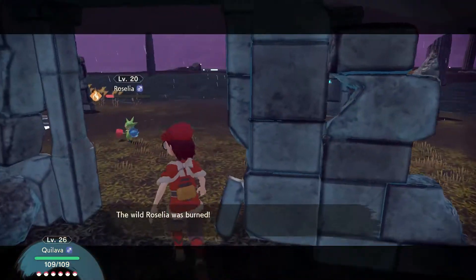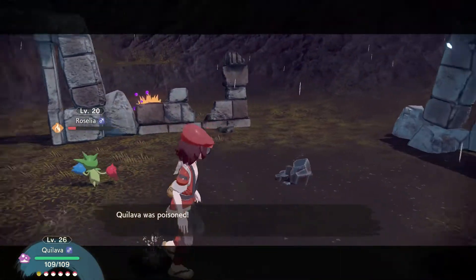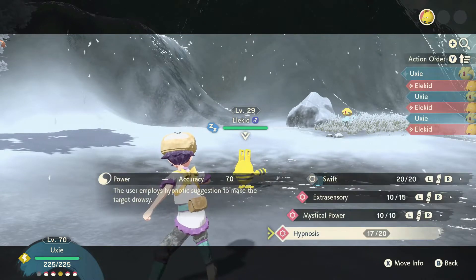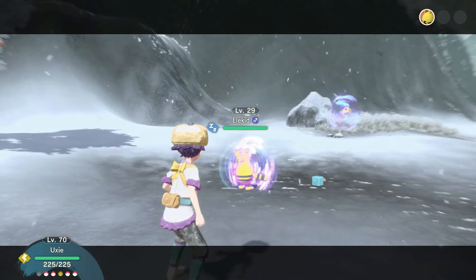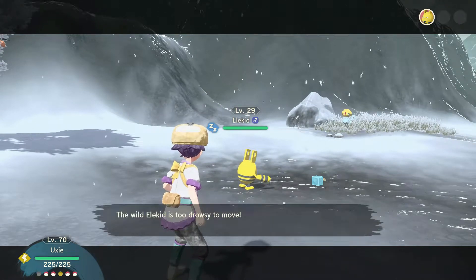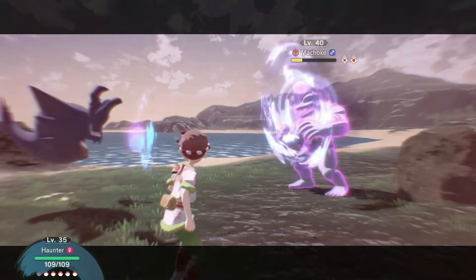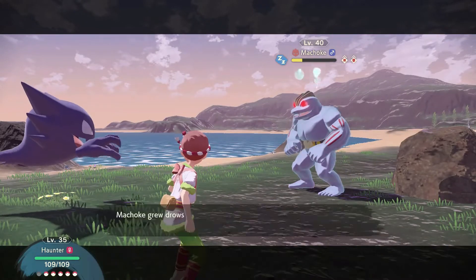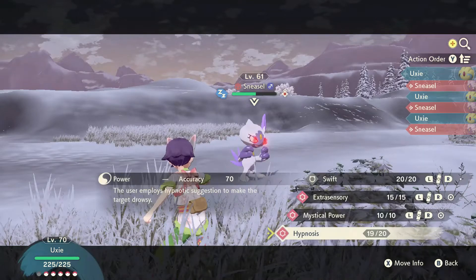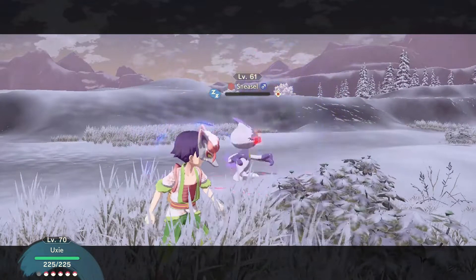Thankfully in Legends Arceus, these status conditions have had a complete redesign that makes them far more balanced and enjoyable. The sleep condition has been replaced with the Drowsy status. This new effect functions similar to Paralysis, whereby a drowsy Pokemon has a small chance of not attacking each turn. Whilst there is the chance that you might be too drowsy to attack consecutive times, it's not as likely as the current 2-3 turns of being asleep and useless. If a Pokemon is drowsy it also takes more damage from attacks, and I think both of these changes make the sleeping effect much fairer and enjoyable.